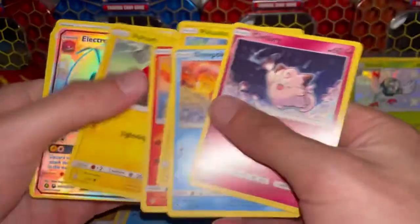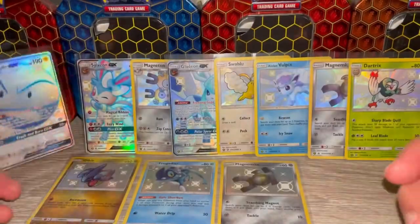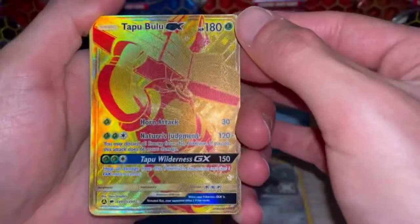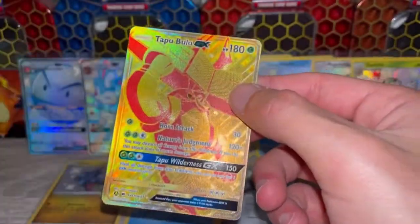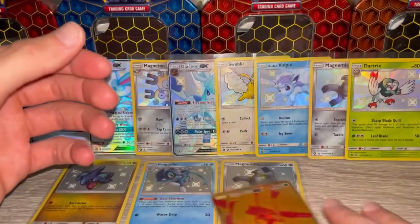Electrode Full Art GX! Let me know what your favorite modern set is in the comments down below. Oh look at that — a gold card Tapu Bulu GX full art! I'm a fan of these gold cards — I know it's not what everybody's looking for in these sets, but I think they're a nice touch.